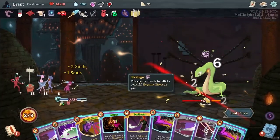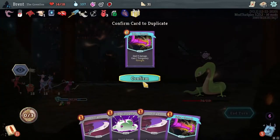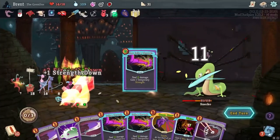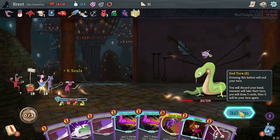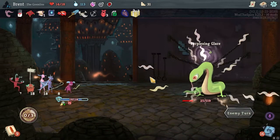We are going to draw a ton of cards and then we're going to duplicate - duplicate Follow Through. Get a bunch of strength off of that. Not bad. One more turn, we should have them dead.